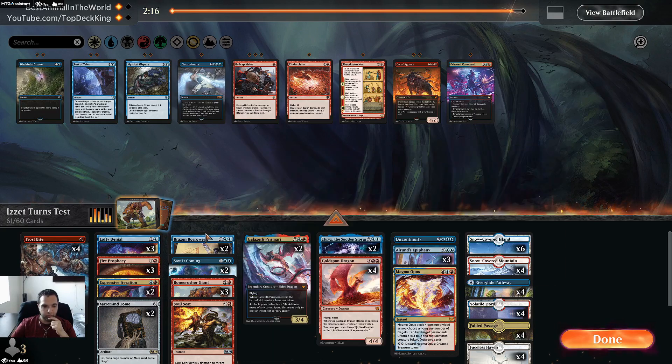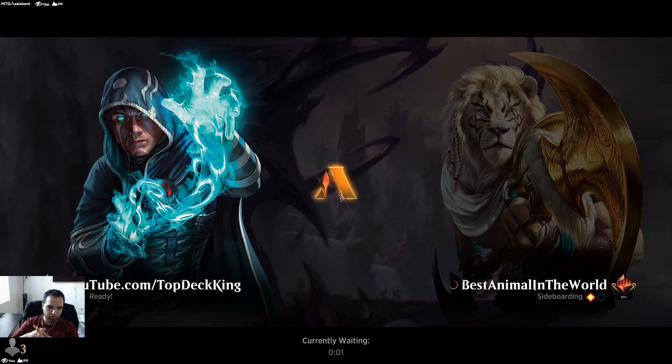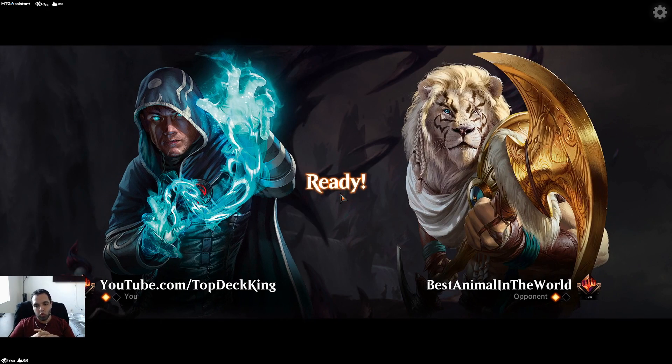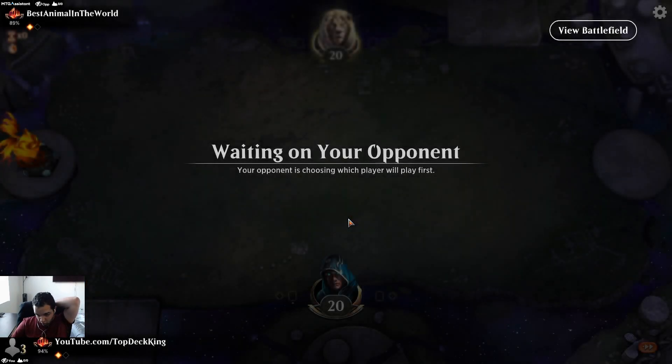I just prefer Crawling Barrens overall because I play midrange slash control decks, and most of the time with control decks I'm using my mana to play at instant speed. If I don't do anything, I just throw it all into Crawling Barrens.